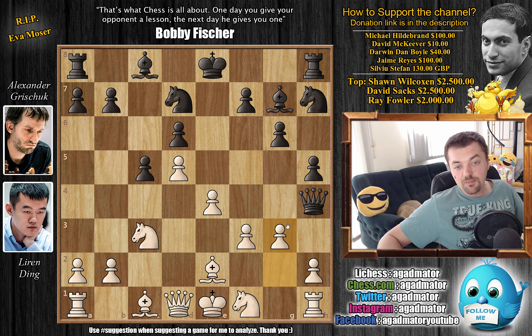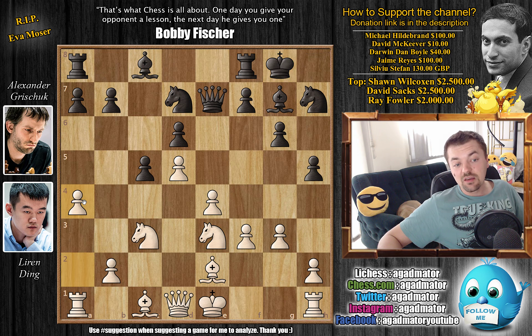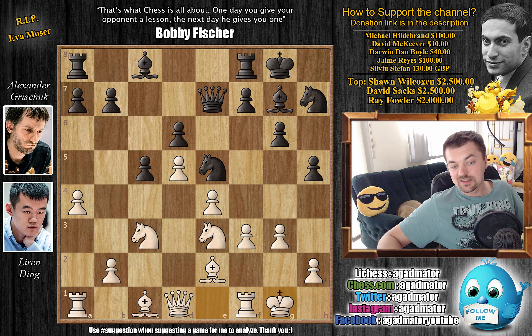This is what Ding prepared. He played g3. Now queen goes back to e7, and now knight to e3. The knight is remaneuvered to the e3 square. Grischuk castles, and now we have a4. Knight to e5 by Grischuk, and now castles by Ding — just bringing his king over to safety, and basically inviting bishop to h3, which Grischuk immediately employs.